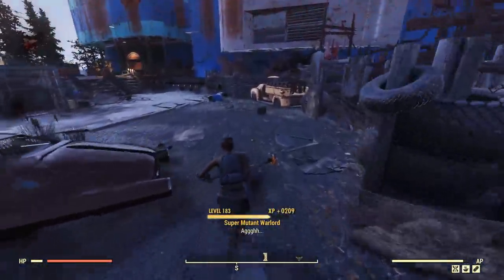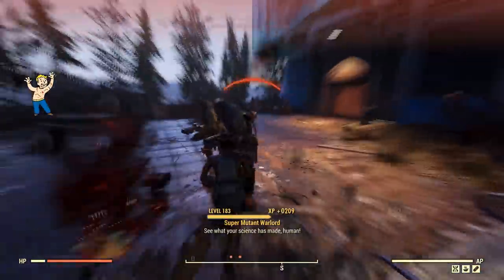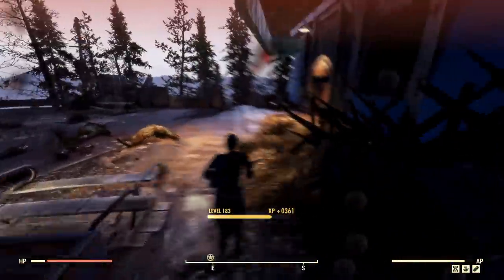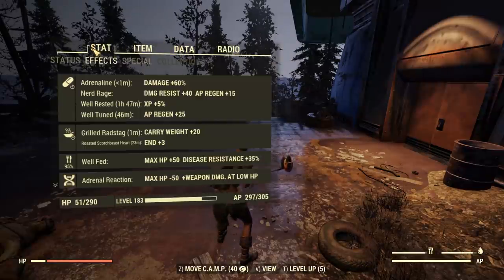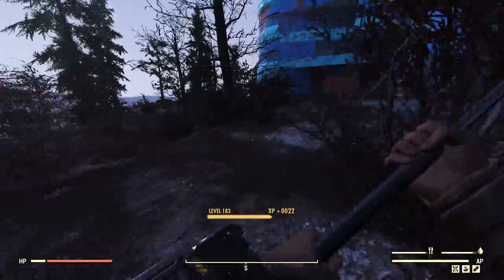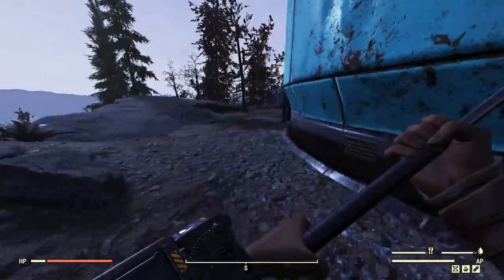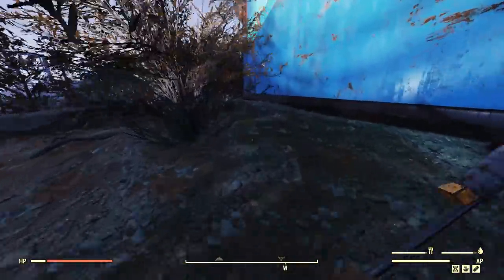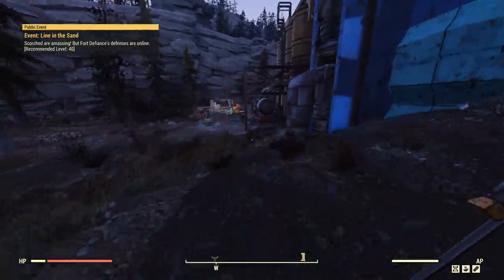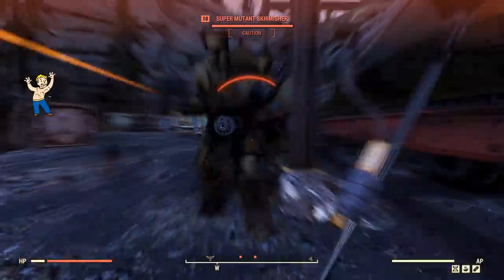We've got the tankiness to stand up to a lot of this. Yeah, we've got the tankiness — how much endurance do we have base? It'd be heaps. That's at 13 now. The boosting we get from the actual suit doesn't actually do much except reduce the AP drain. Whacking the Brotherhood of Steel thing on doesn't increase your health — which is why, if you can improve your endurance, your health will proportionally go up.